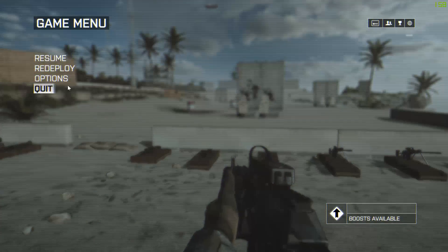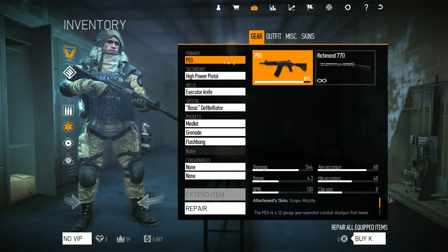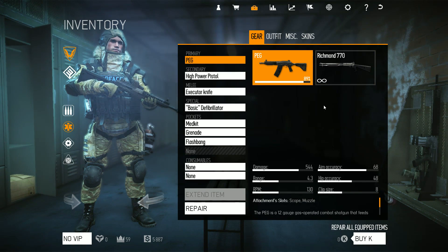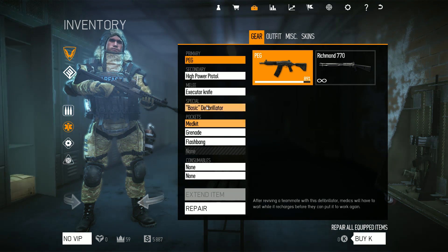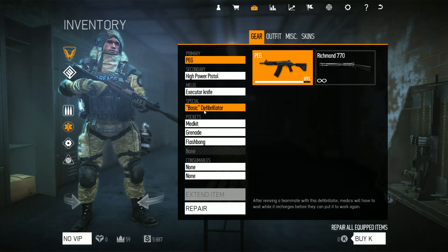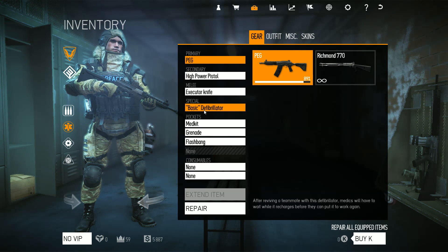On the other hand, in Warface, for your primary weapon you have a shotgun — this is the only weapon you can use. There are no carbines, DMRs, or assault rifles available. They basically decided that the healing role is so powerful that they didn't want to give medics any range on their primary weapon. They gave them the shotgun so you can be good at close range, and that's it.